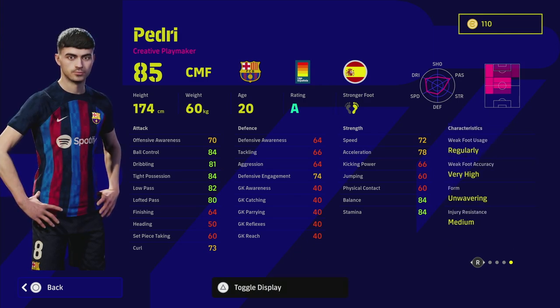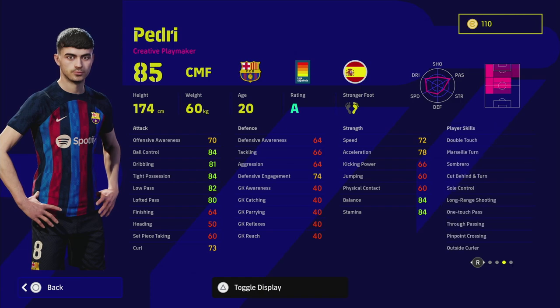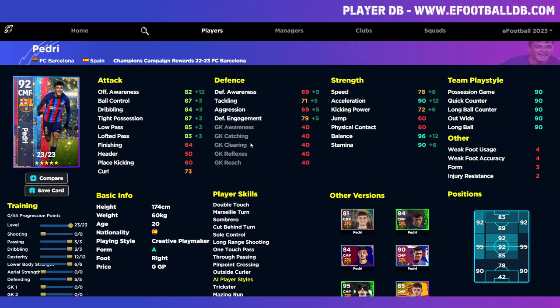Pedri is so good at winning the ball back due to his defensive engagement. He also has Unwavering Form, Double Touch, One Touch Pass, Sombrero, Marseille Turn, Cut Behind & Turn, Sole Control, True Pass, Pinpoint Cross, Outside Curler, Incisive Run, Trickster, Amazing Run, Long Ball Expert, and Long Ranger — pretty much everything you could want in a creative midfielder.